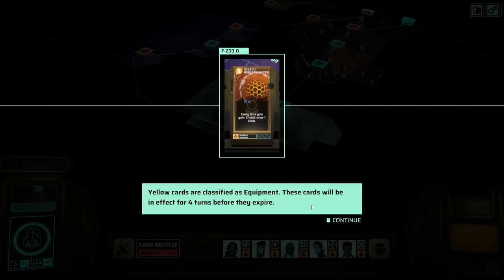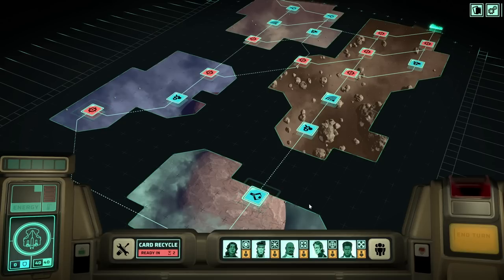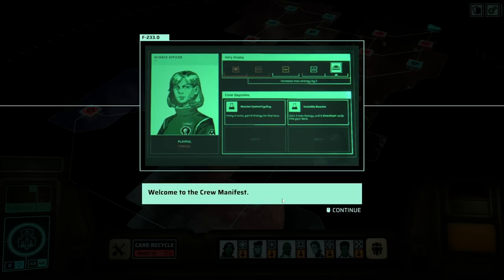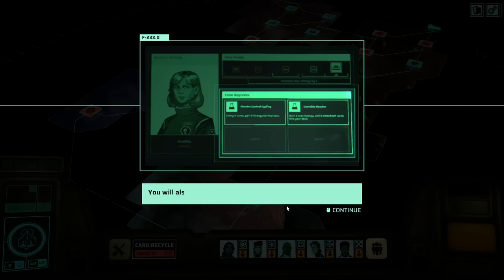Yellow cards are equipment — these cards will be in effect for four turns before they expire. I was hoping they'd be permanent, but whatever. We also have a bunch of different characters here, which I'm curious about. Welcome to the crew manifest — it'll be important to manage your crew's morale. The higher their morale, the better they perform; the lower, they might start causing problems. You can also find crew upgrades on this chart and see crew stats during encounters.